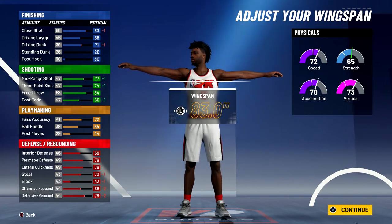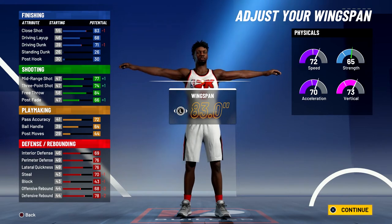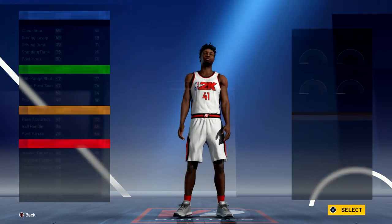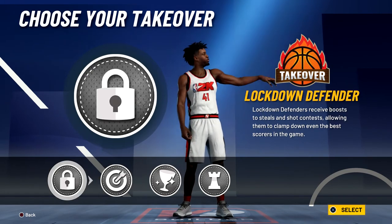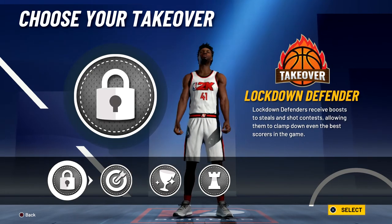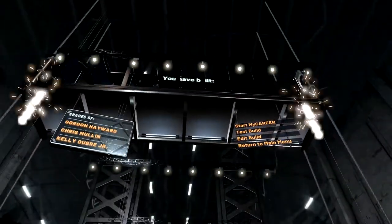Your physicals at 99 overall with the gym rat badge will be 80 for speed, 78 for acceleration, 81 for vertical, and 73 for strength. For the takeover, you could either go with the spot-up shooter or the lockdown defender takeover — I'm going to go with the lockdown defender takeover. The build is complete, and you have built a three-level scorer with shades of Gordon Hayward, Chris Mullin, and Kelly Oubre Jr.